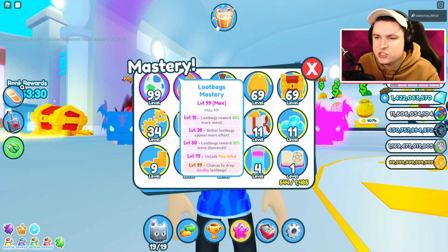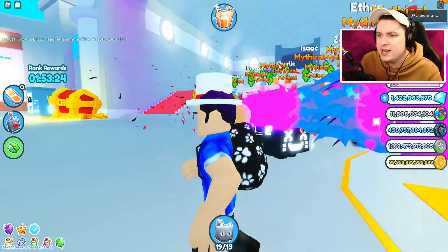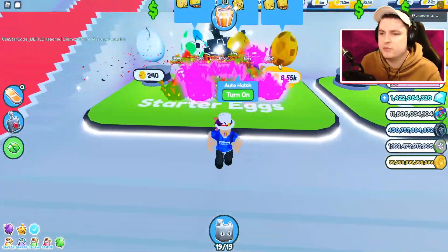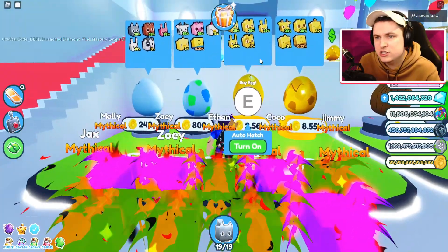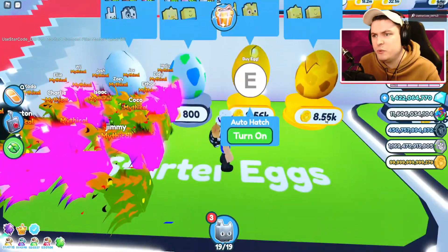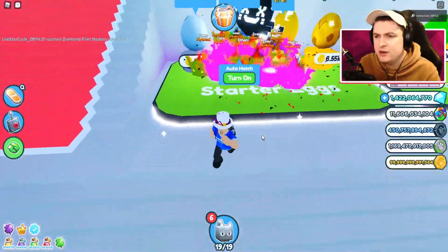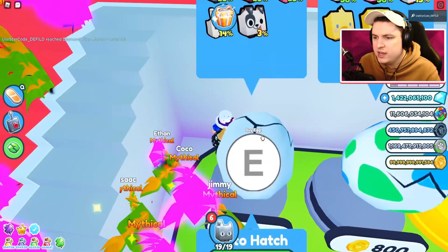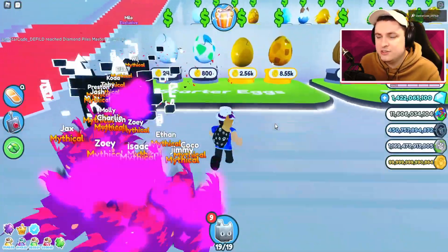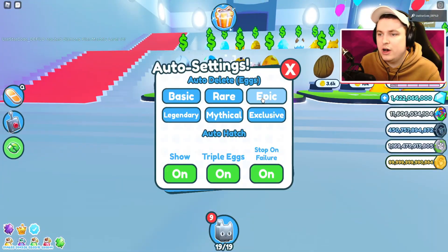Let's get started with the top row of mastery — egg mastery and golden egg mastery. The most obvious thing is to just open up normal and gold eggs from the starter eggs. You don't need that much money; just auto-hatch the eggs. If you don't have an auto clicker, move your camera so your E button is above the 'buy three' and use an auto clicker — it is actually allowed by Roblox.